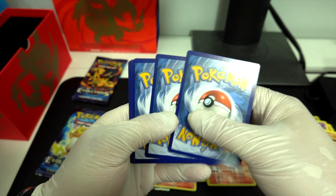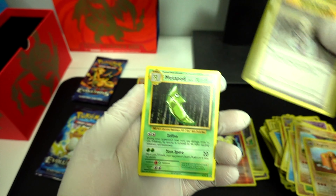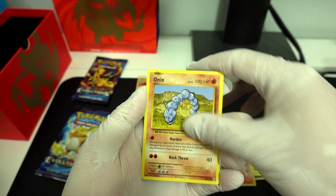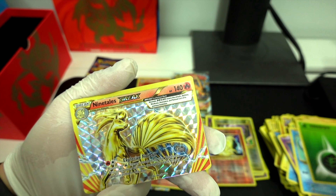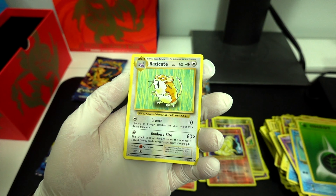I'll show all the cool cards at the end. Professor Oak. Metapod. Switch. Onyx. Nidorino. Poliwag. Leaf Energy. Ooh, Ninetales Break! A lot of Ninetales in this box. Raticate.